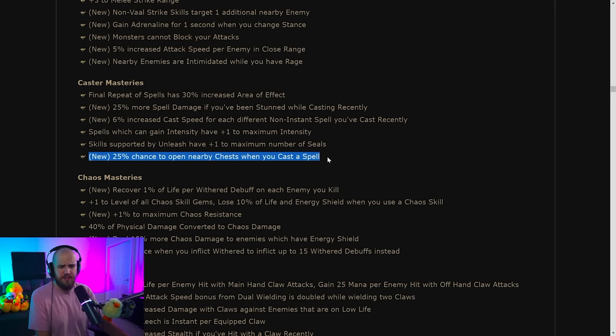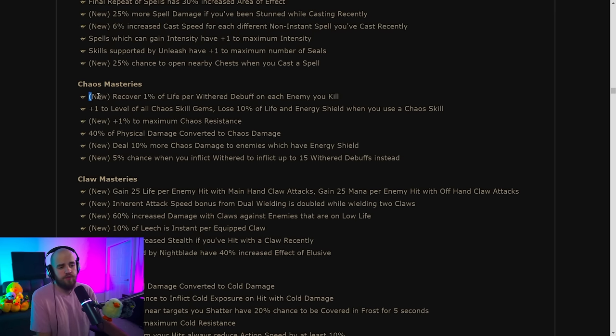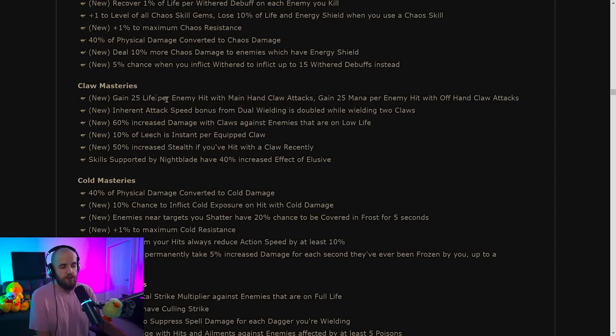Under chaos masteries: recover life per Wither debuff on each enemy you kill — this could be pretty good, especially combined with the 5% chance to inflict Wither up to 15 stacks. That could mean a lot of life recovery while clearing. There is also another source of maximum chaos resistance available here.